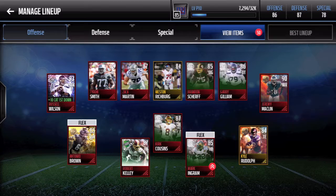Let's go to our lineup and best lineup this right here. Should be an 87 offense — he's high overall enough — 88 offense, and it boosted our special teams as well, which is pretty insane. 95 overall — look at that — that's an absolutely sick card to have. He's definitely a really beast fullback.